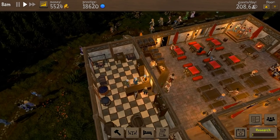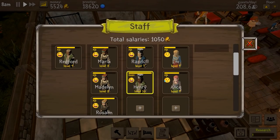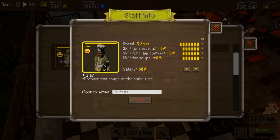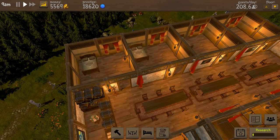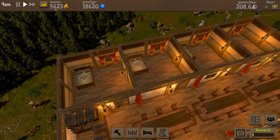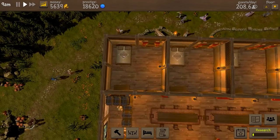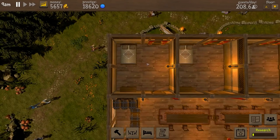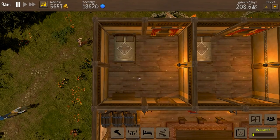Henry is now just downstairs with our three staff members. Apparently you can rename them — you can just click in there and rename if you need to, but we don't need to. We're on 208.6 guests per day and just over five and a half thousand in currency. Let's go ahead and look at this room and see if we can get it upgraded to the maximum realistic level for the two-by-two size, which is going to be level four.